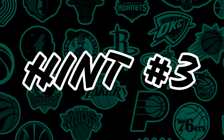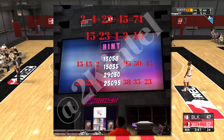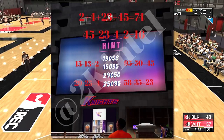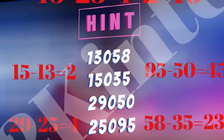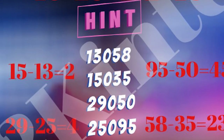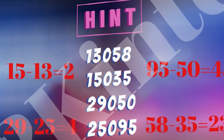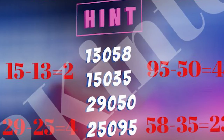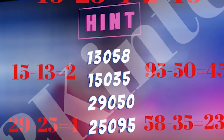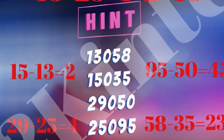So let's start off with the third hint and what it is showing us. The hint — 2K Intel has been the plug about this. It shows the numbers 13,058, 15,035, 29,050, and 25,095. We're supposed to decode this in some way. Just by looking at it, I have no idea. I tried to follow the lines or maybe Roman numerals — nothing. I saw no Roman numeral kind of stuff at all.